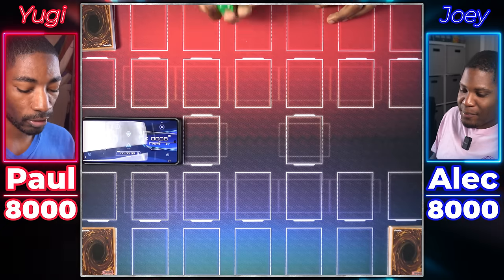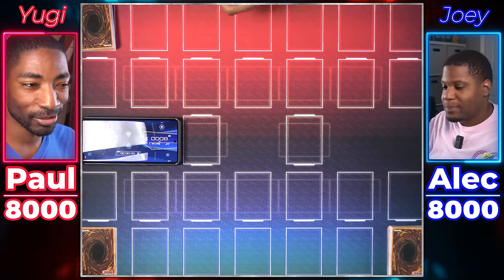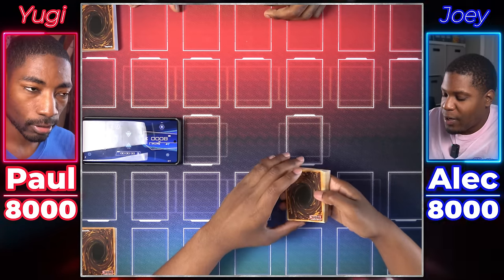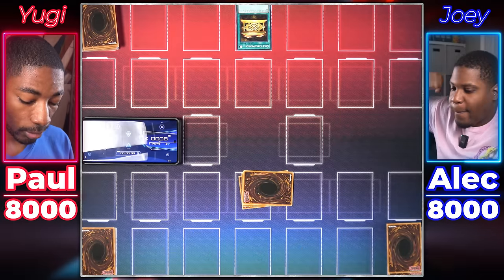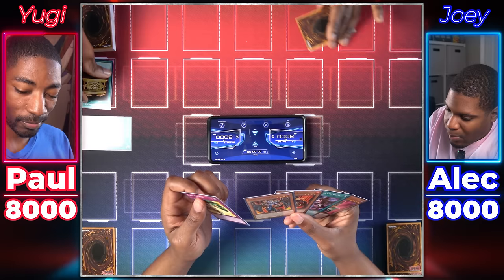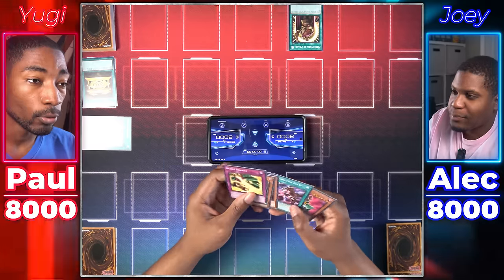Alright, duelists. Dice roll to see who goes first. Six versus five — okay, I don't know if I actually want to go first, but I will. We're playing these unsleeved because we're trying to show you guys the fun you can have right out of the box. I'll take the first move. I start by activating Gold Sarcophagus — I'll banish a card from my deck, getting Pot of Duality. In two turns, Pot of Duality will be mine. I activate Messenger of Peace. Your move, duelist.